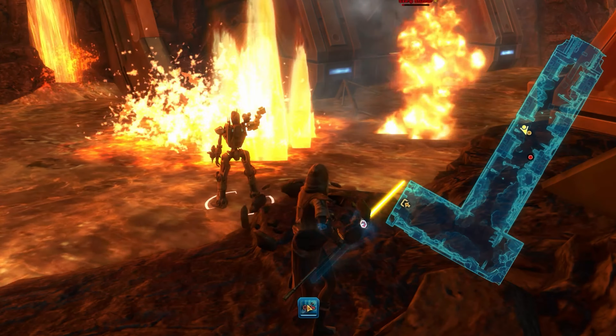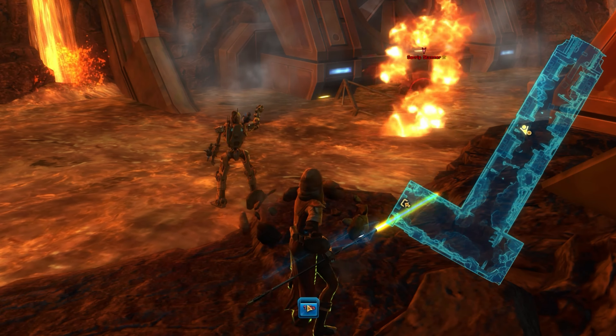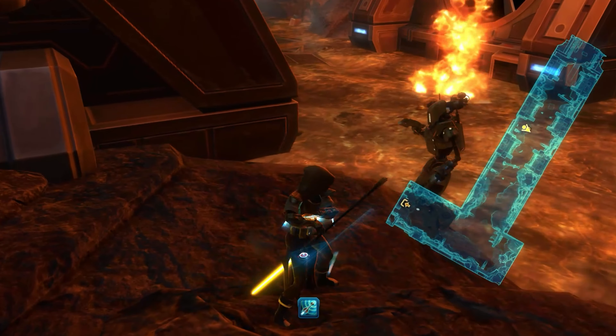When you cross the lava, be sure to land at the mesh platforms. The other debris you find in this area isn't always safe to land on.